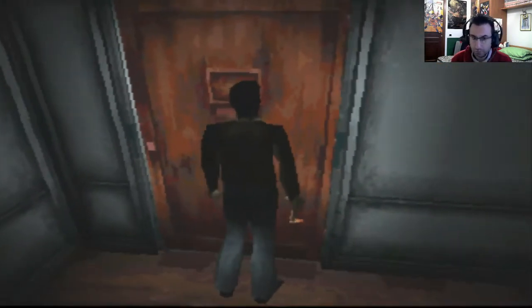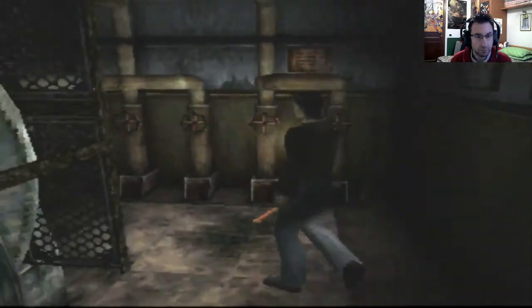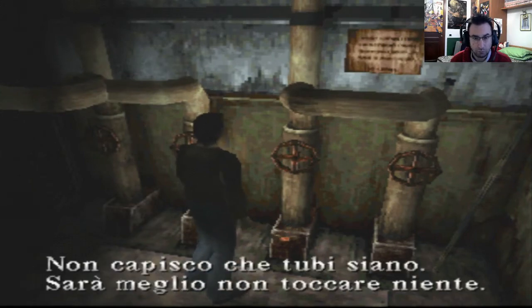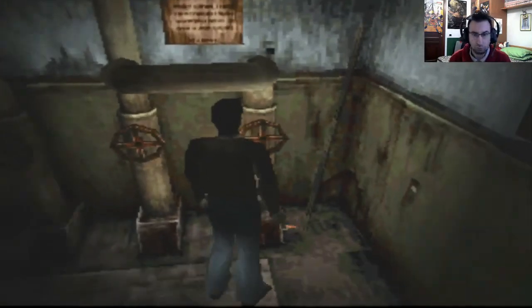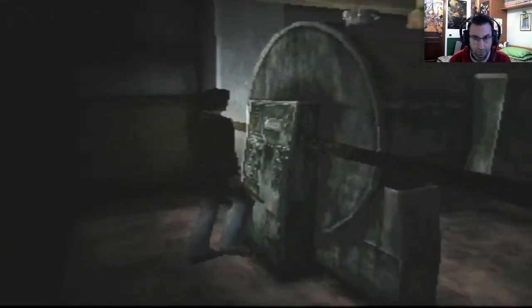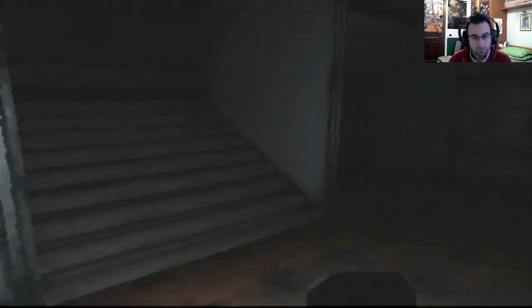Andiamo nello storage prima di tutto, però non ci si può andare. Allora andiamo nel boiler — la sala delle caldaie o una cosa del genere. Qua c'era da fare qualcosa, se non ricordo male. Le valvole sono chiuse con forza, non si muovono. Sarà meglio non toccare niente. Forse bisogna attivare questo — prima un interruttore. Non succede nulla perché manca la corrente, è tutto spento. Quindi per il momento non possiamo fare niente.